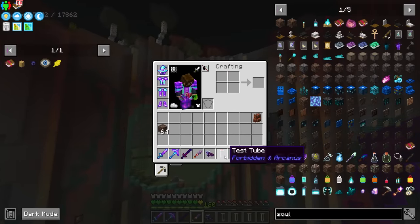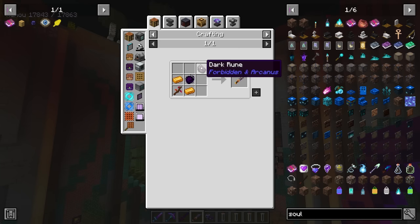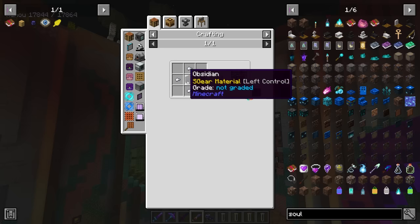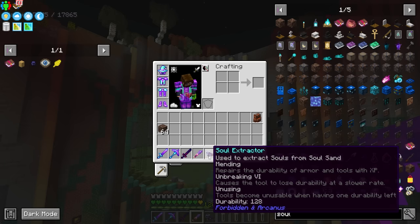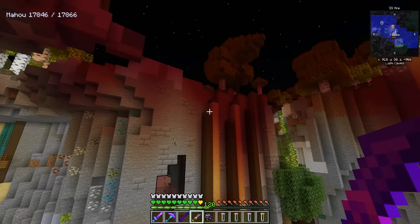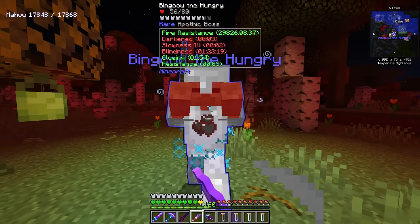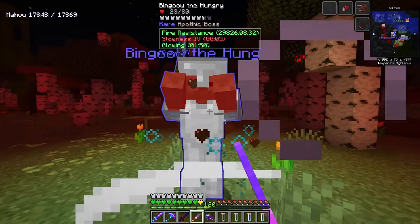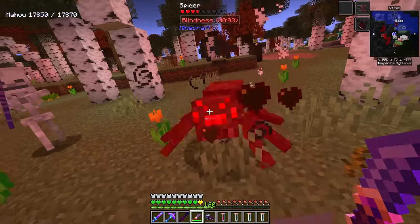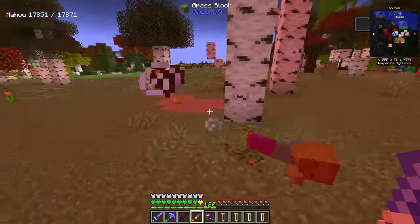Now let's talk about how we actually get the blood. We're going to need to make these test tubes — they use the runes — and then the mystical dagger which I've already got set up with all ingredients. The obsidian ingots are just iron surrounding some melted obsidian. I went ahead and enchanted this and also have a soul extractor, which is also pretty cheap to make. These are how we're going to get souls and also blood. Just attacking the mob causes our blood vial to fill up, and that's exactly what we're going to want.